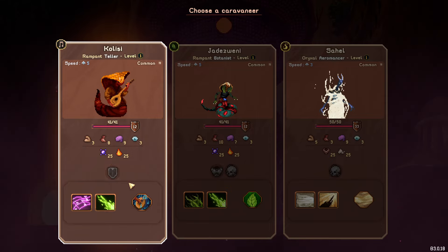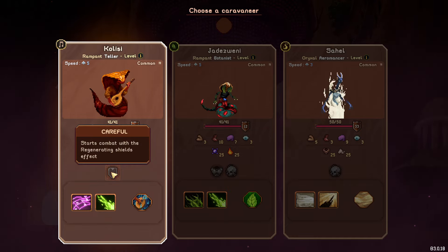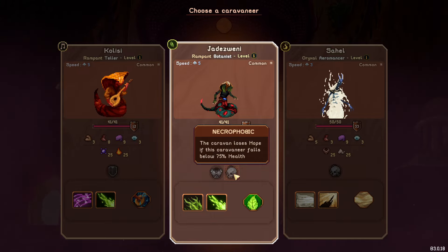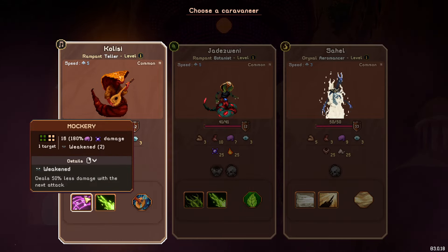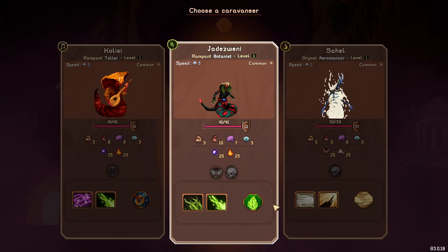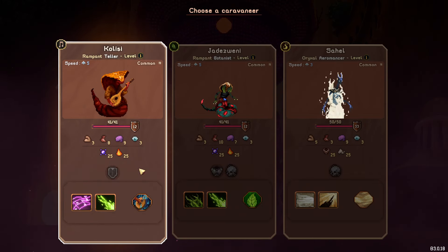They all have stats — it's only showing four core stats here. They have health, shield, and they also have traits. The traits are kind of random — so you can see that this botanist takes less damage, but if they fall below 75 health the caravan loses hope, which maybe isn't what you want. The skills — they have two skills which I think are the same for each class.